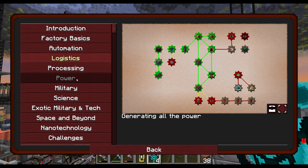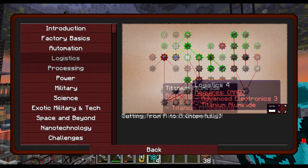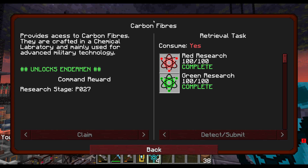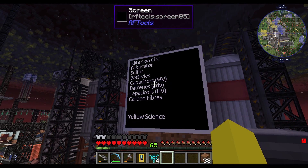We're getting closer. Logistics for titanium aluminide — I don't know if that's how you pronounce it but that sounds pretty good. Sure enough it's way down here and there's all sorts of things linked to it. We can start with this one though — provides access to carbon fibres. Carbon fibres are crafted in a chemical laboratory and mainly used for advanced military technology. Detect, submit, and claim carbon fibres — on the list too, it's getting bigger and bigger.